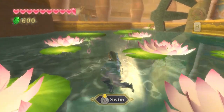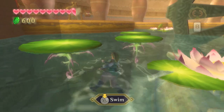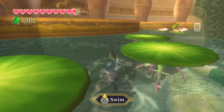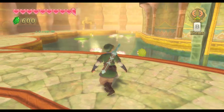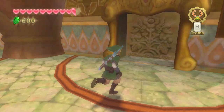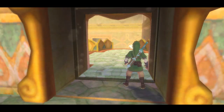I clearly just need the water dragon to come in here and interrupt that one waterfall for me. Come on. That's how I solve my waterfall problems - I just have the dragon take care of it for me.